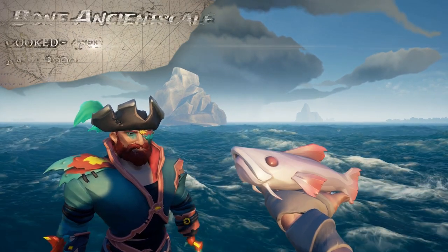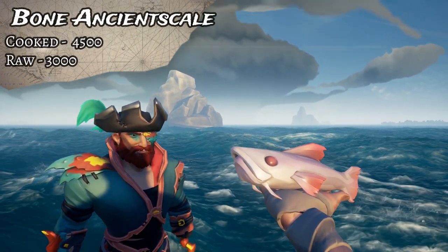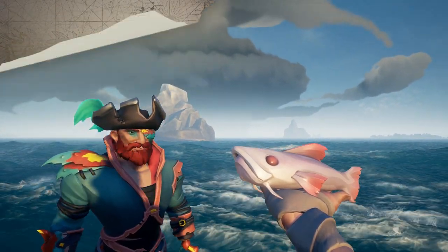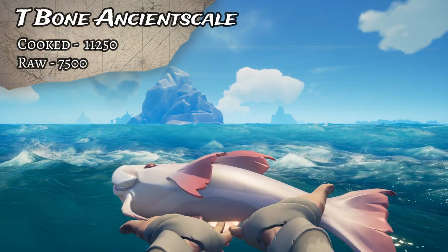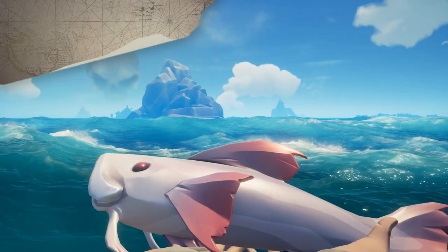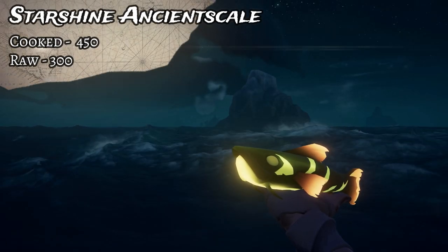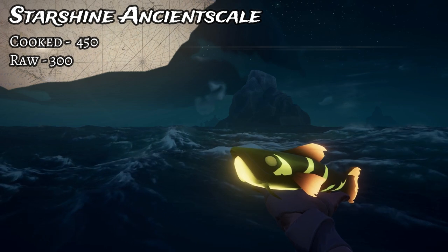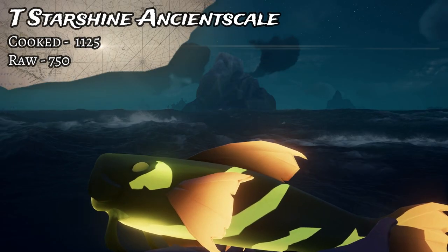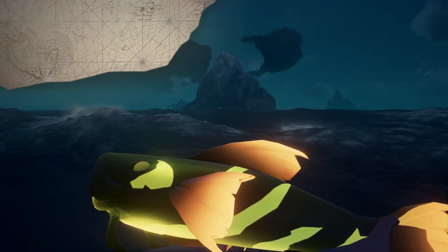The rarest Ancient Scale is the Bone Ancient Scale. That one goes for 4,500 cooked and 3,000 uncooked, and the Trophy is 11,250 cooked and 7,500 uncooked. Lastly, the nighttime variant is the Starshine Ancient Scale. That one goes for 450 cooked, 300 uncooked, and the Trophy goes for 1,125 cooked and 750 uncooked.